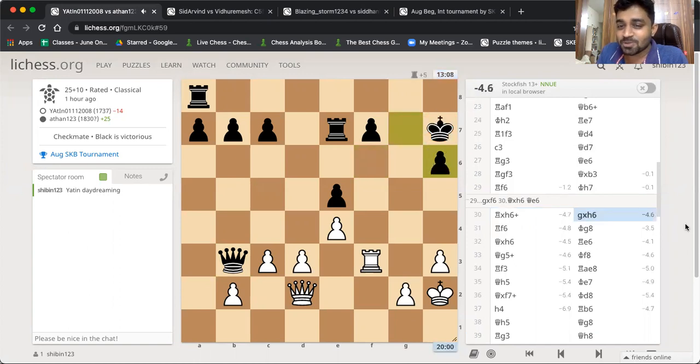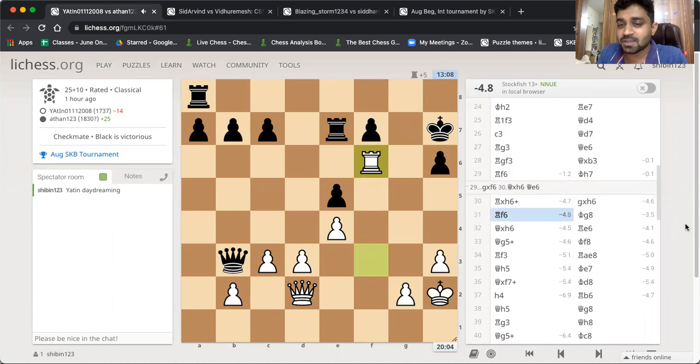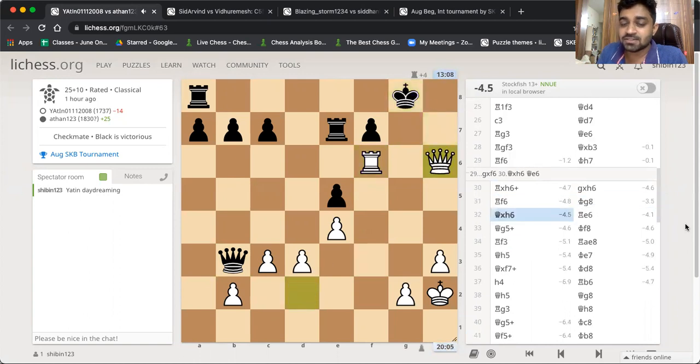The problem with that is now you're down a full rook without enough play. King g8, queen takes, and I would like to say that Athan played a masterful defense here. All the moves were excellent.